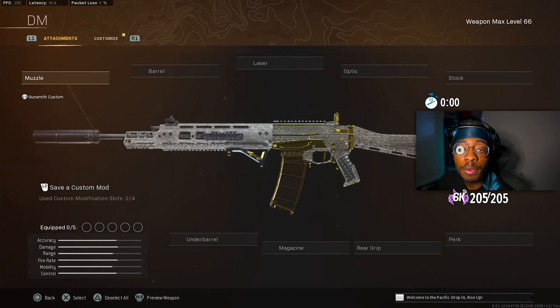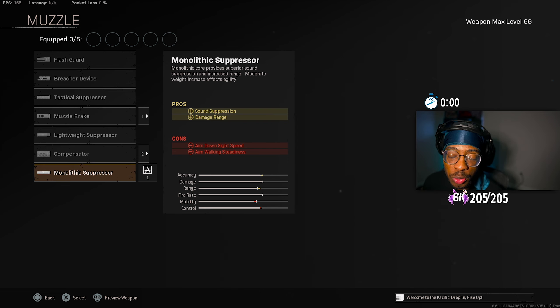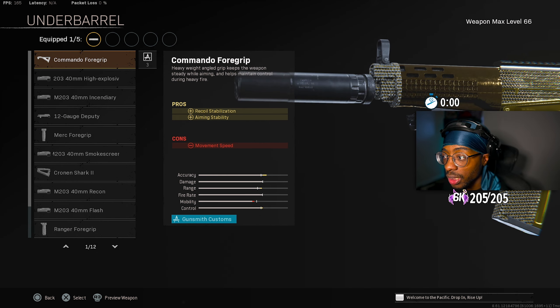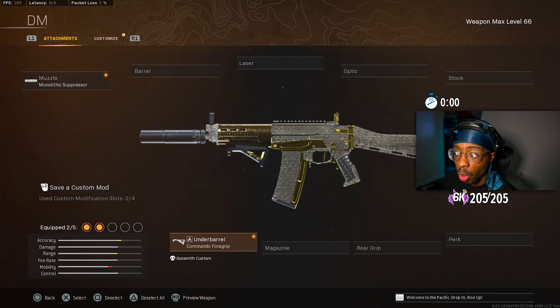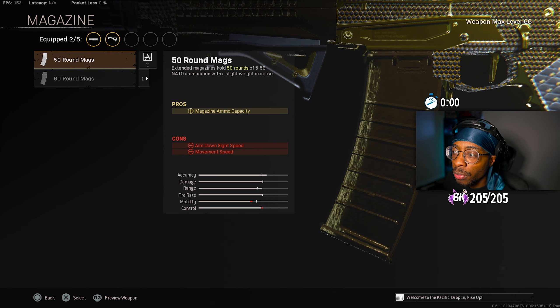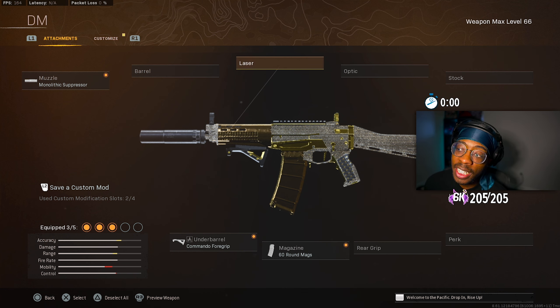For the muzzle, run the Monolithic Suppressor, which gives you sound suppression and damage range — the best muzzle on MW guns. For the underbarrel, we ran the Commando Foregrip which gives you recoil stabilization along with aim stability. This gun is already a no-recoil machine, so adding these attachments is really going to help. For the magazine, we ran the 60-round mag — mainly for trios and quads. If you're running solos or duos you can run the 50-round to help with ADS speed.